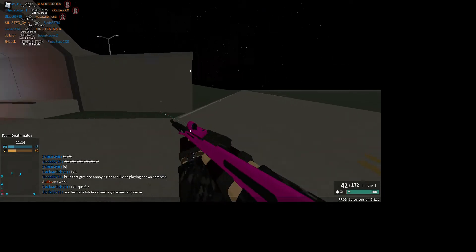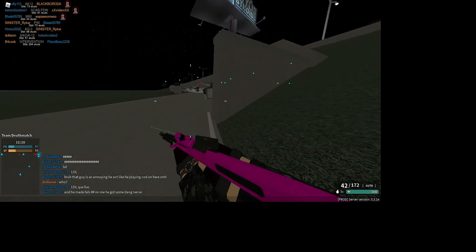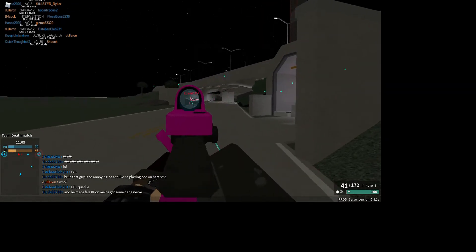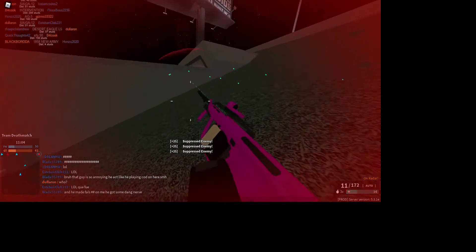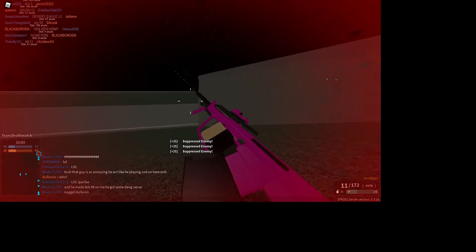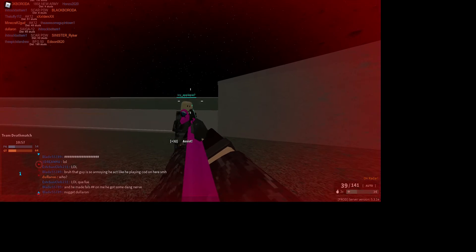The next thing is jumping. It's pretty easy — you just press the space bar. Right click is aim in, or the aim button. Left click is the shoot button.